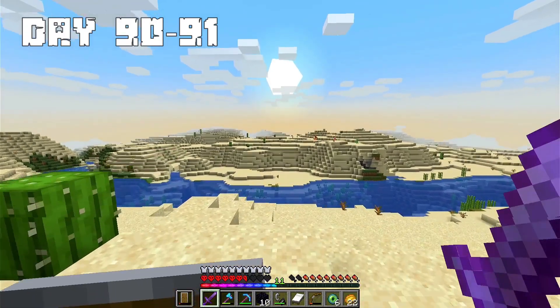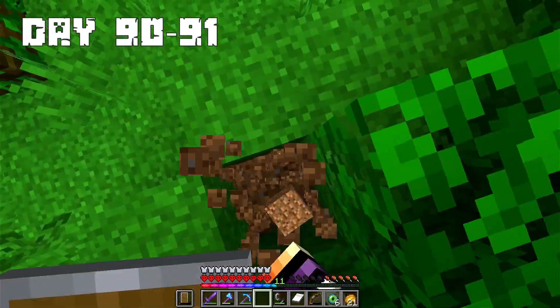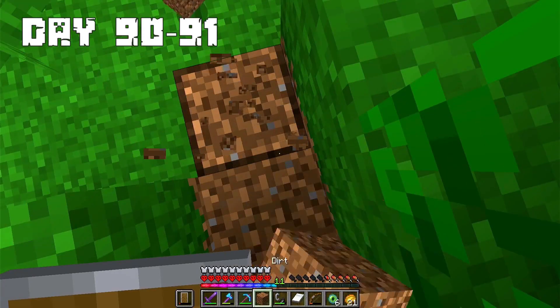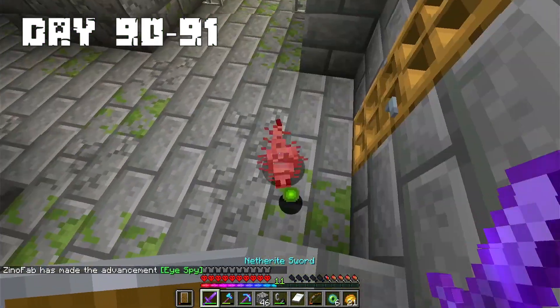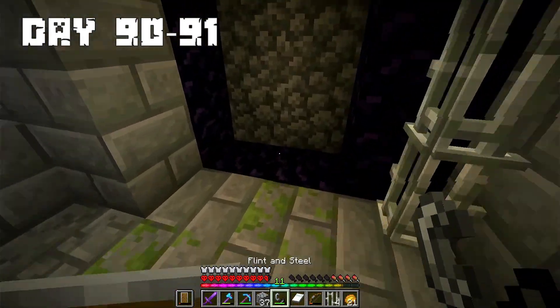Days 90 to 91: I found the desert — from now I will know where to get sand. Finally I found the stronghold and started digging. Digging, I found the portal directly. I put all the eyes of ender I had and made the End portal.